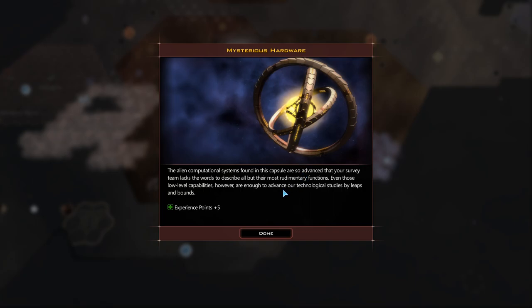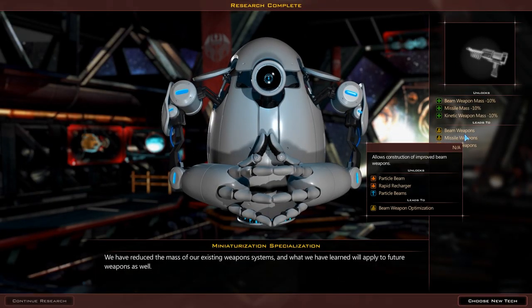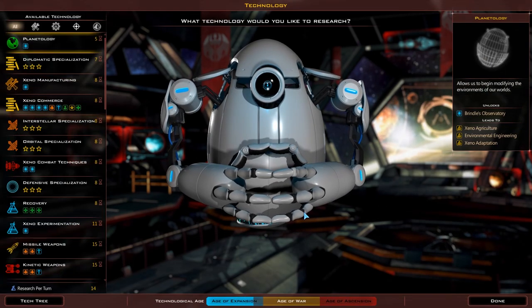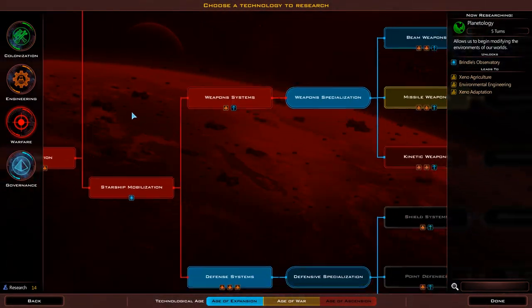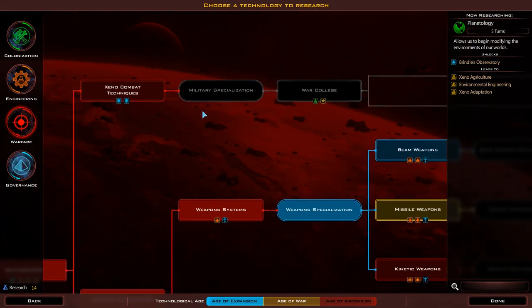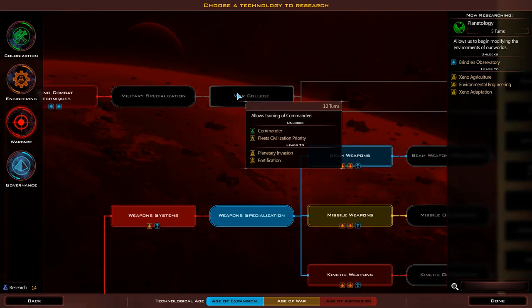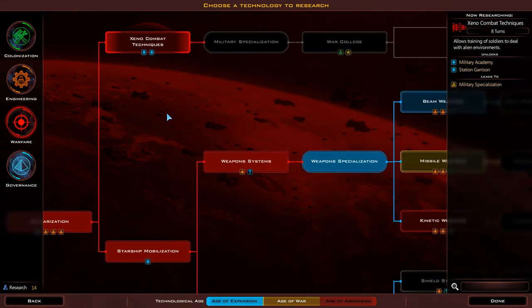Mysterious hardware - the alien computational systems found this capture so advanced, we get experience points. I think we also get 15% on our tech, but our tech finished so it didn't count it - well, it counted it but didn't say it. We've reduced the mass for our existing weapons. Choose new tech. We're going to need the ability to invade people sooner or later, so we'll get the Xenocombat tactic.